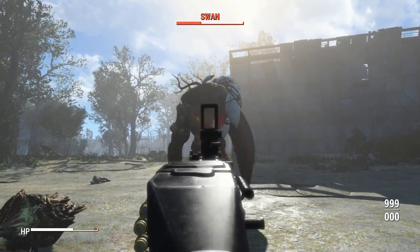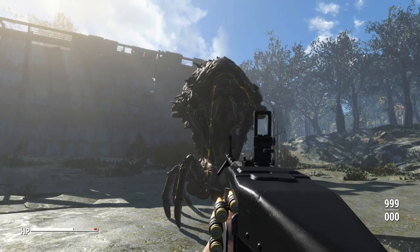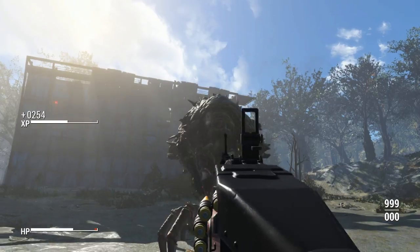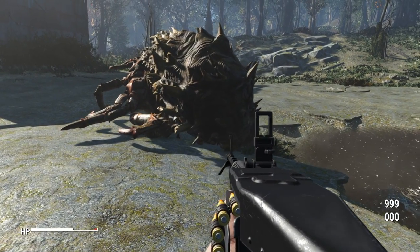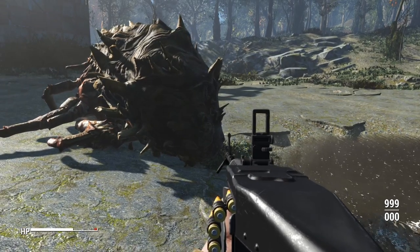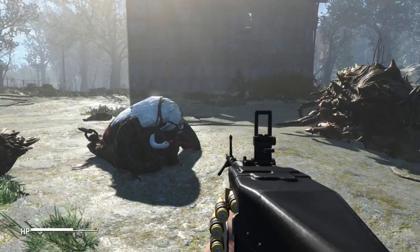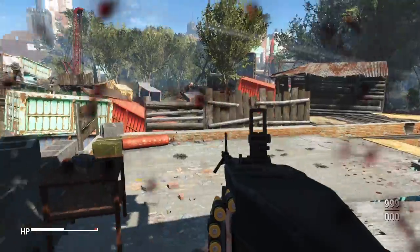Swan was no chance. The Mirelurk Queen put up a little more of a fight, but in the late game, if you're maxed out on perks, it's not even going to stand a chance. Really a powerful late-game weapon and a beautiful one at that.